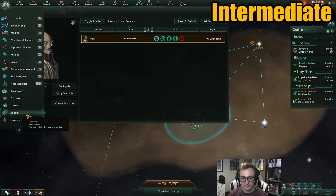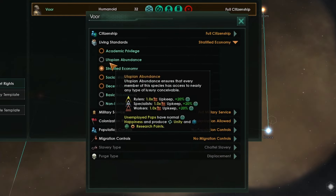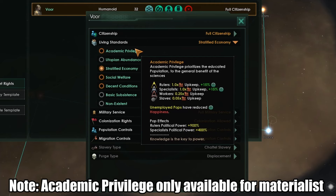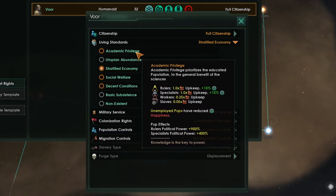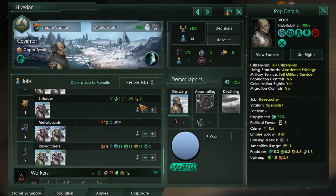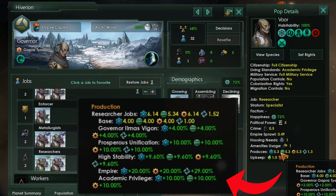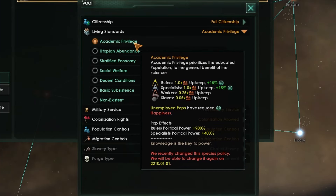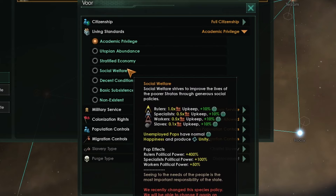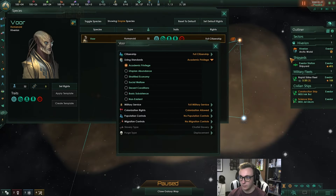The next tip is coming over to species rights, located in species — click your species and click set rights. There are lots of options with different bonuses, but the one with hidden bonuses is academic privilege. On this screen it doesn't actually tell you what it gives you, but switching to academic privilege gives a 10% bonus to all science production. If you come over to your planet and hover over your researchers' output, you'll see academic privilege listed as giving plus 10% to physics, society, and engineering research. Note that academic privilege is only available to materialists, but it's worth checking what these options actually do. There are no other hidden bonuses, but academic privilege also gives a lot of happiness, which helps with stability.